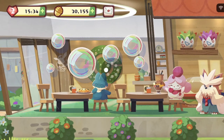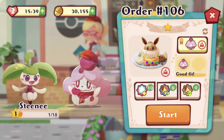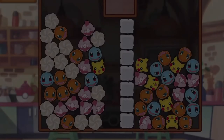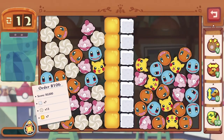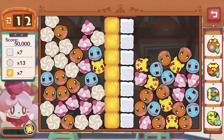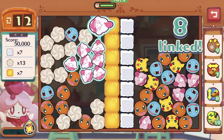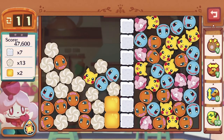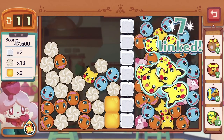Getting closer to having Munchlax as a brand new colleague. We have to use Slurpuff because it's not the same skill as Sobble. 50,000 score, 7 sugar cubes, 13 whipped creams, 7 honey — oh no, we have to break through. Maybe we could use the Slurpuffs on this side first to get rid of the honey, because they can multiply. Since the whipped cream is touching the honey, they won't multiply — so that's a good thing. We can just go for this.